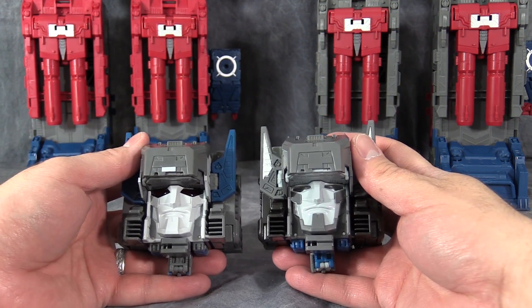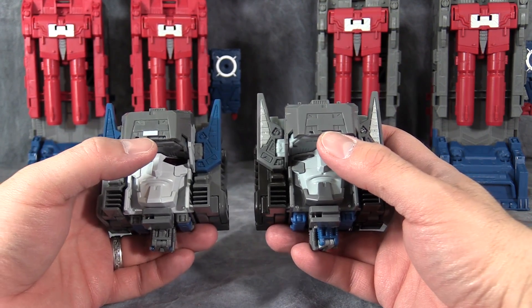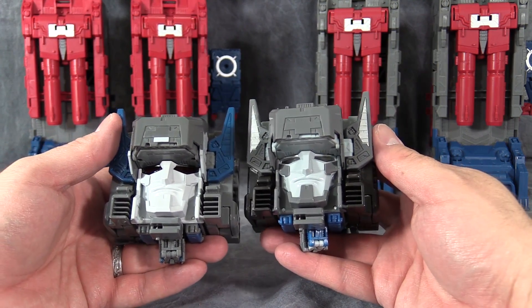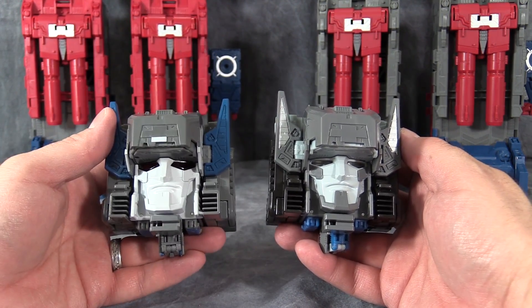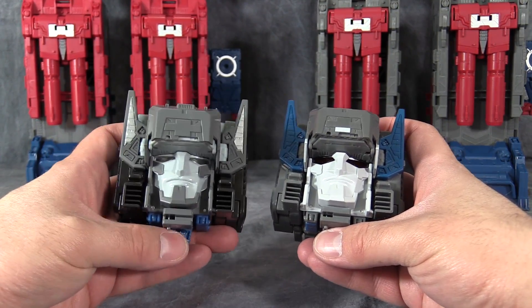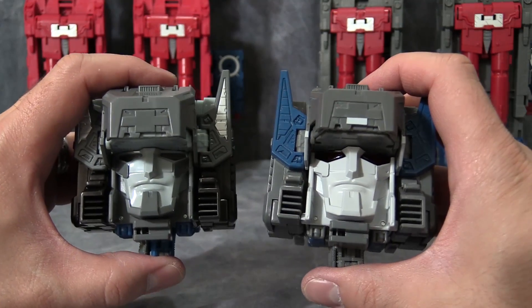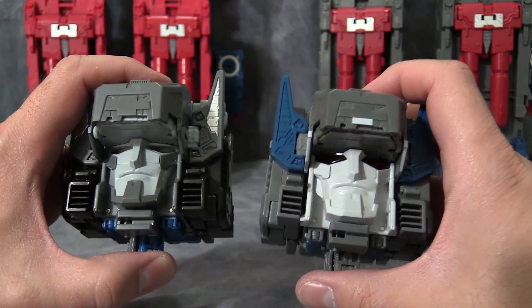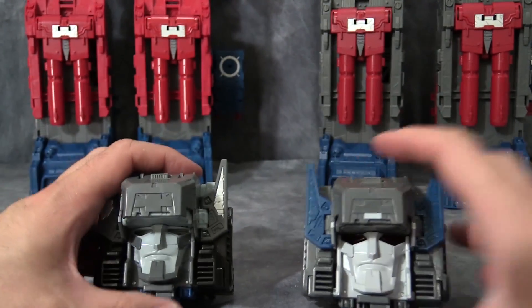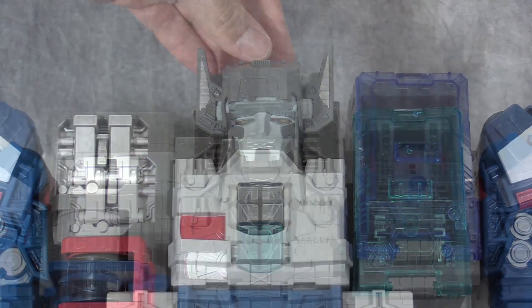The biggest difference between the two heads is some paint in the face and a little bit at the top of the head. There's no giant red plus symbol on the forehead of the Takara version, which I believe is a sticker on the Hasbro. The one cool thing I like better about the Takara version is the red eyes — I really like those. Otherwise I actually like the Hasbro version head better. As you've most likely noticed, the LED in the Hasbro version here on the left seems to be much, much more powerful than the one on the right.